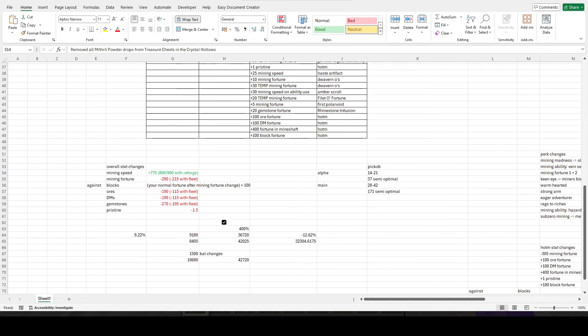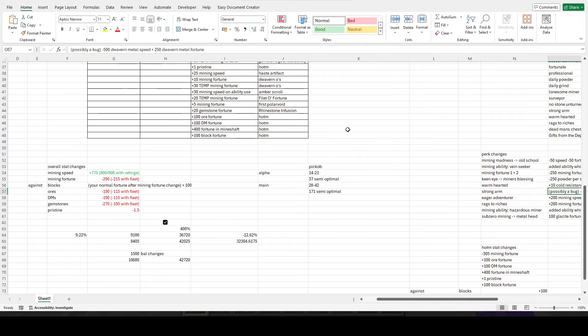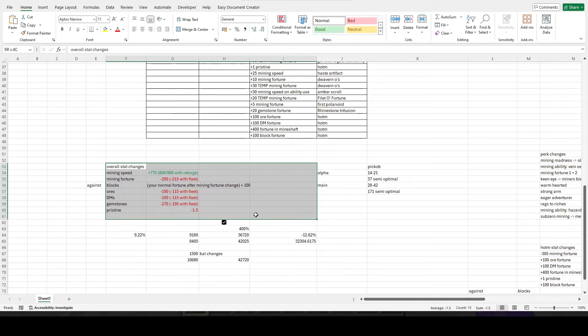Sorry about this part of the video where I did not have the right numbers — that's partially because in the day three post they remedied this. It now gives mining speed against dwarven metals again, but unfortunately on alpha the change isn't active yet. So it's no longer 250 dwarven fortune — it's whatever amount of dwarven metal speed it will give. These are the actual overall stat changes: you'll get 775 mining speed, plus these fortune losses.